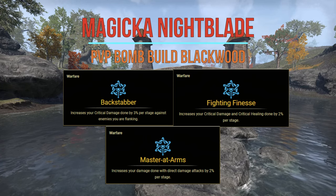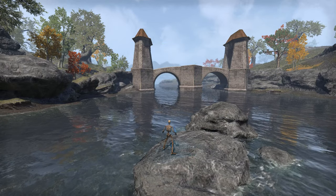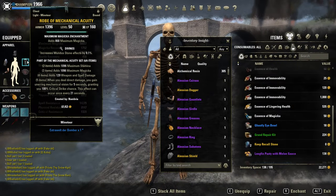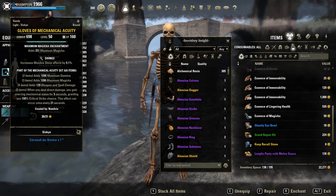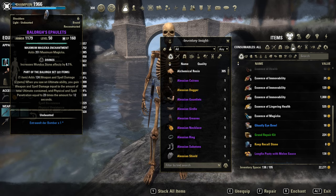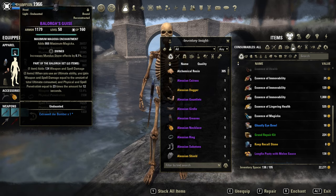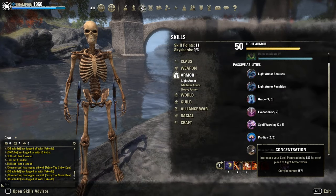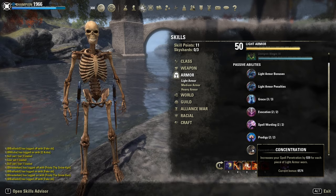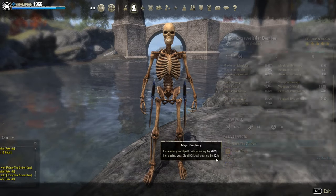Let's start with the build showcase, afterwards I'll show you the bomb rotation. On the body: 5-piece Mechanical Acuity, which gives us guaranteed crits for 5 seconds. Balorgh monster set for extra penetration and spell damage. Full light armor for more spell penetration, thanks to the light armor passive, and full Divines to increase our crit damage with the Shadow mundus. Full Magicka glyphs.